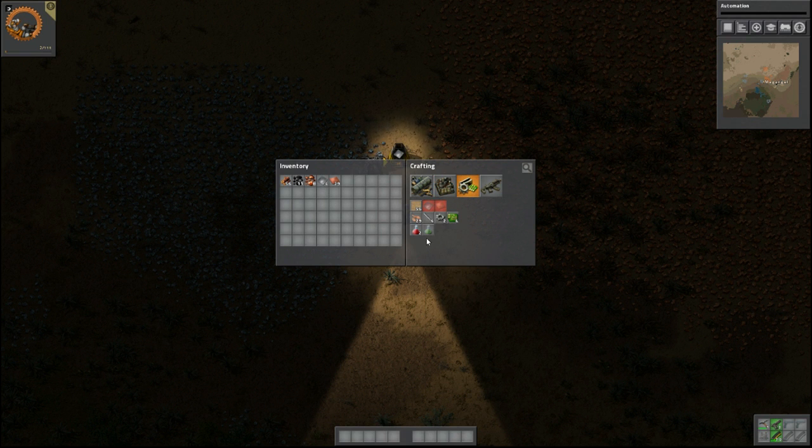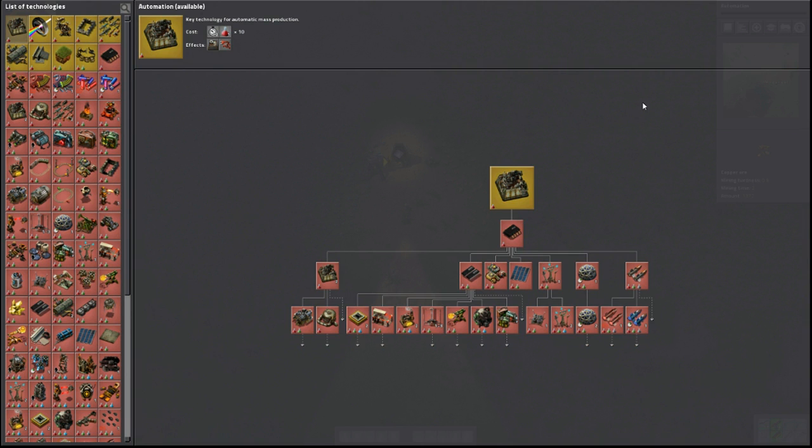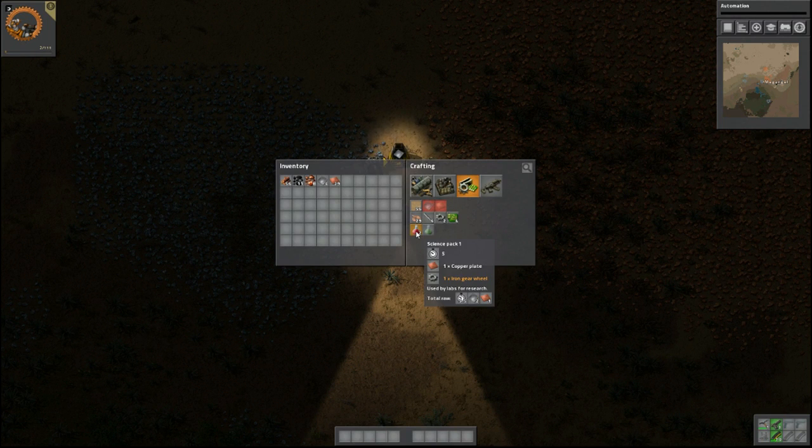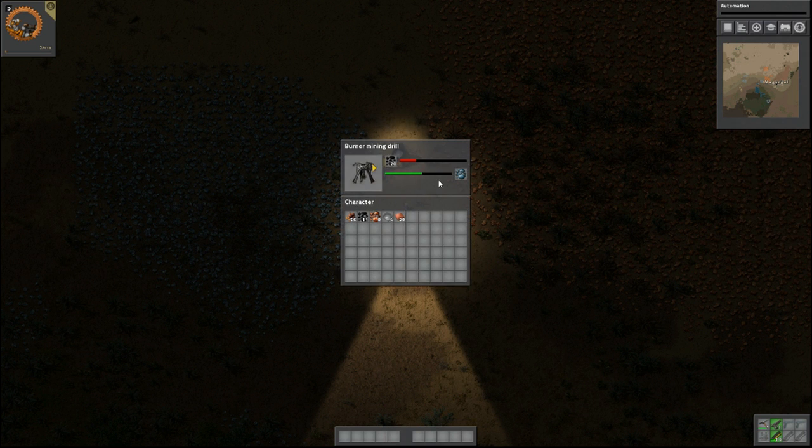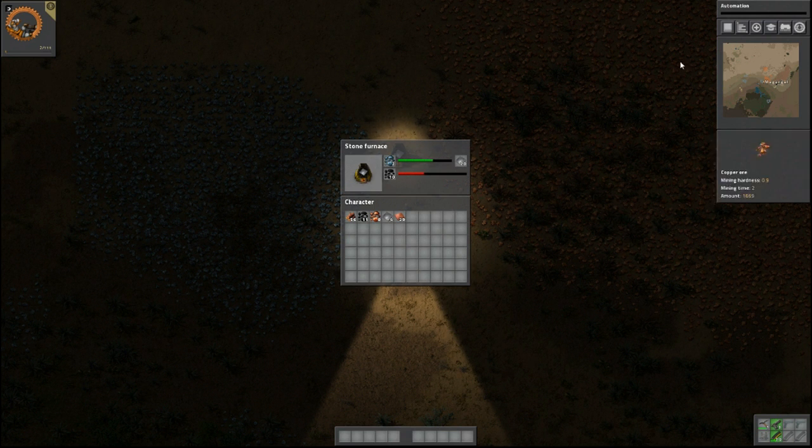We also need to make 10 of these — if you take a look, we need 10 science pack 1s, and a science pack requires 2 iron per. If we need 10 of these, then we'll need 20 of those. So we'll need 96 iron plates for getting automation going. Quite a bit, to be honest. But I have 18 right now — 96, here we come.